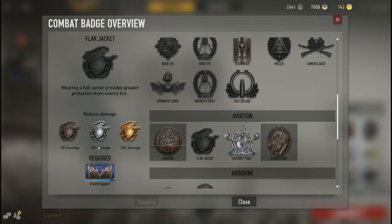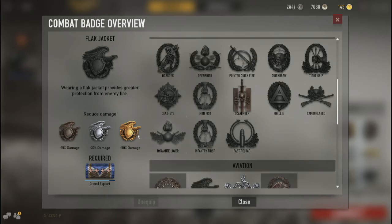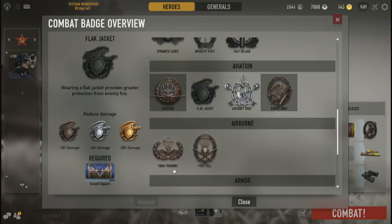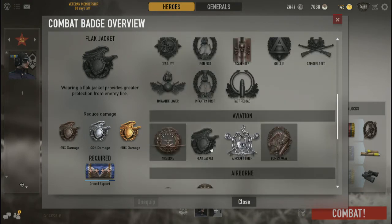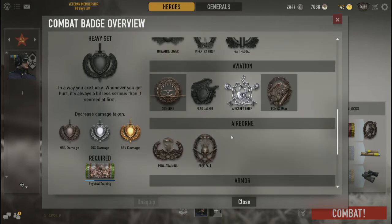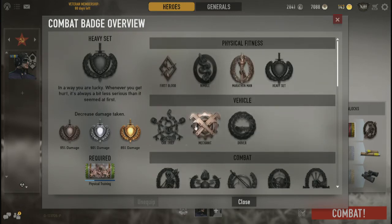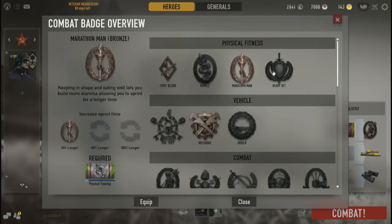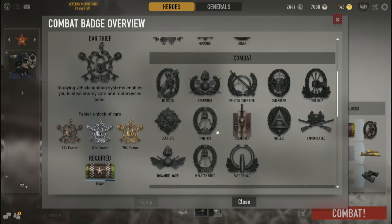Flat Jacket starts at -15%, -30%, and -50% damage reduction. If you are an ace fighter pilot, you are going to take Flat Jacket — period, no ifs, ands, or buts. It's a mandatory must, kind of similar to Heavy Set. My guy doesn't have it unlocked yet, but it's literally my next unlock. This fighter pilot is career-locked, so I don't have access to Nimble, Marathon, Heavy Set, Driver, or Mechanic.